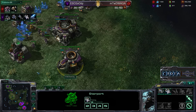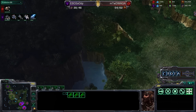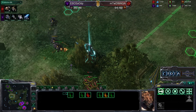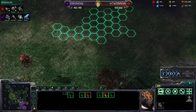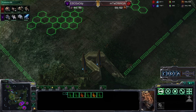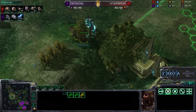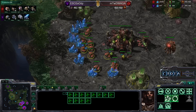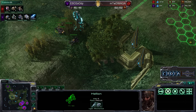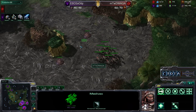We are going into a medivac play — hellions with blue flame, marines, and medivacs. These hellions look to push out and shut down the expansion or torch those zerglings. Many of those zerglings get easily torched — about four to six zerglings lost in that engagement, then retreating home. Blue flame is about to be completed, the medivac is already out. Siege tanks now being added as well — four hellions and a medivac in the group, looking to do some drone roasting at the natural or main base.